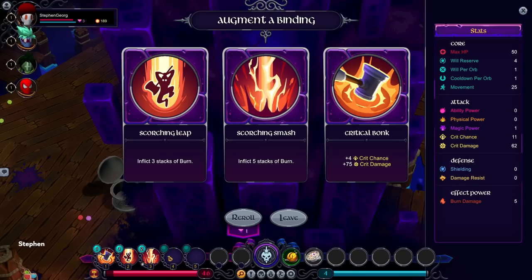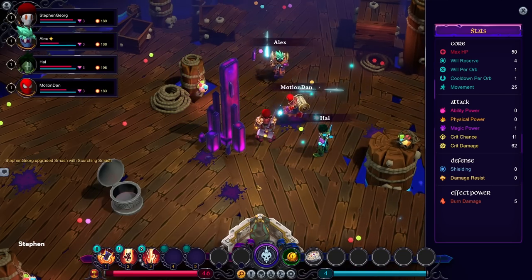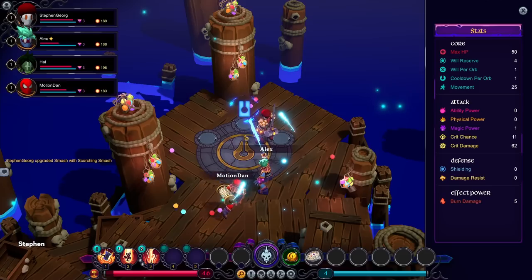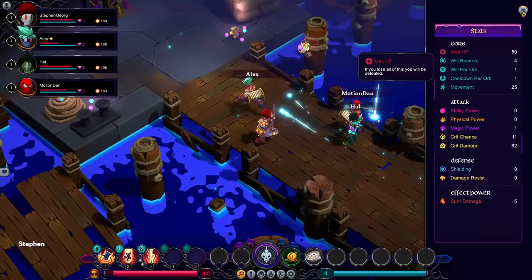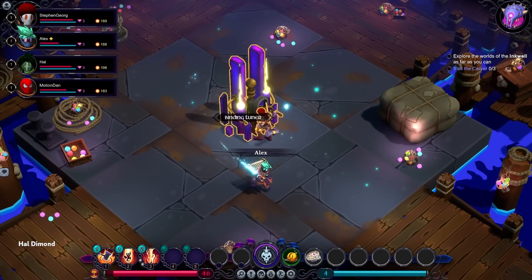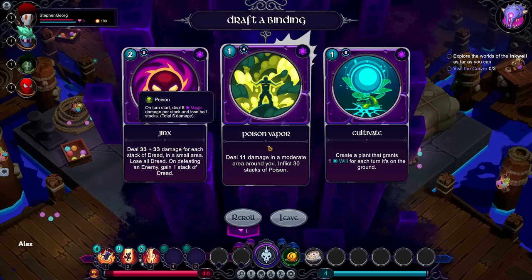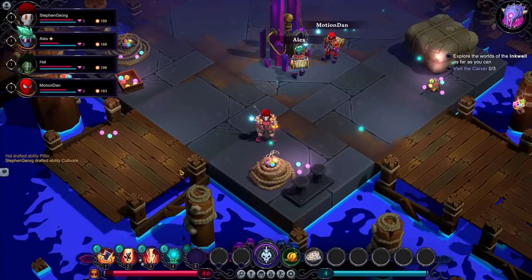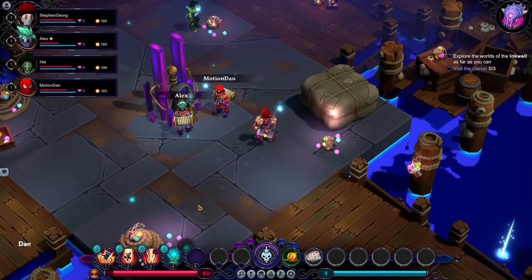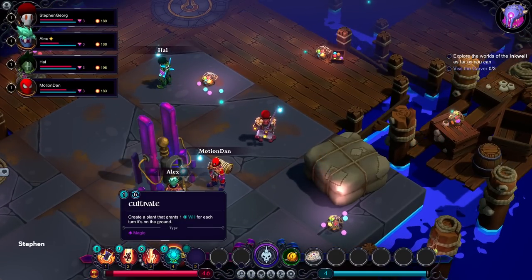I can poison people with this common augment. Do these augments replace previous augments or stack? They stack like pancakes. My current Scorching Smash has five stacks — they stack, which makes sense for a roguelike since you want to keep getting better. You can also keep your stats panel open to see your current stats at any time. I got a fish! The fish will provide a powerful boon.